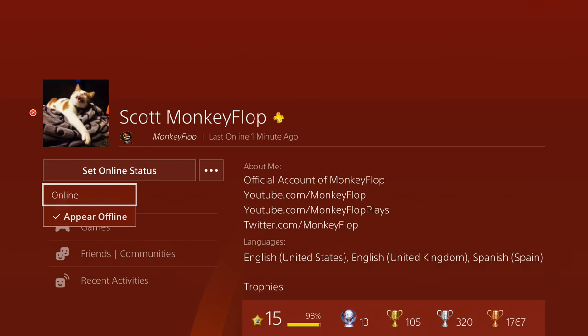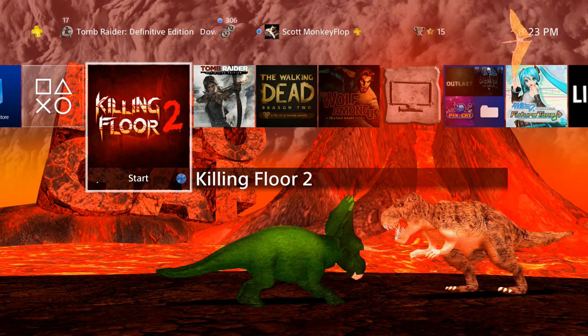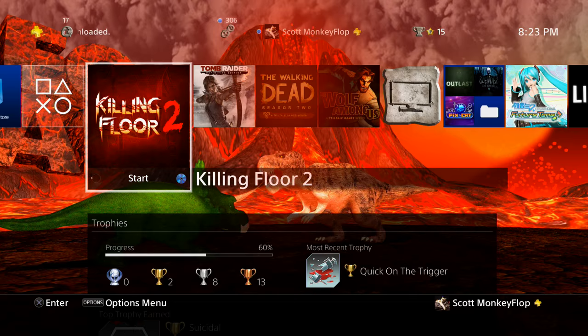If you want to switch that back, go back up to your profile, same thing, and then set it to 'Online.' Also keep in mind if you are going for trophies, don't worry — if you're appearing offline you're still gonna earn trophies. There's offline support for trophies as well, so you don't have to worry about not having them register. Even if you don't have an internet connection, you can always sync your trophies at a later time.